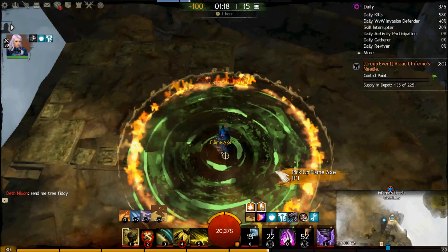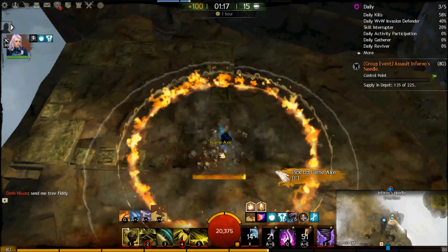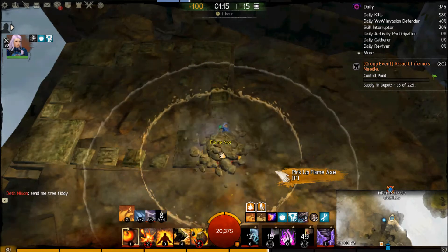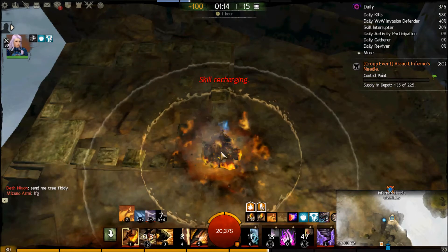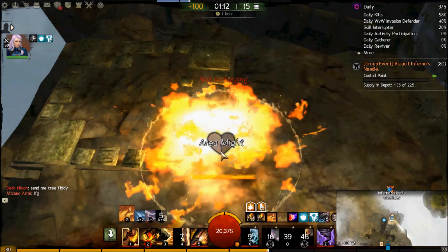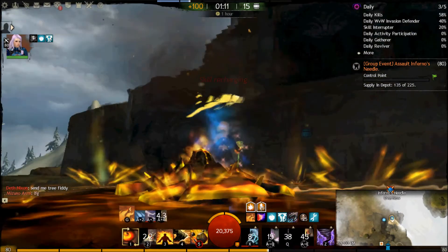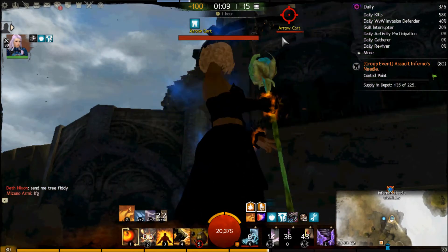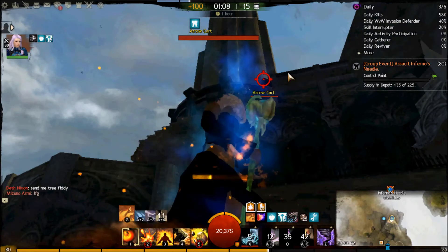Drop the flame axe, then use an Eruption on it. Attunement swap to fire, use Lava Font, and then pick back up the second flame axe. Use the blast finisher, and then use the cantrips. That will give you 25 stacks of might, because there's a trait that gives you three stacks of might when you use a cantrip. Though you're only getting three stacks of might from just one cantrip.